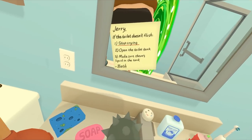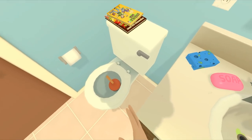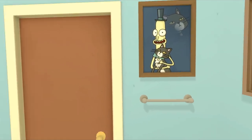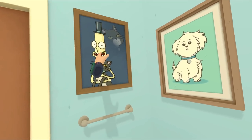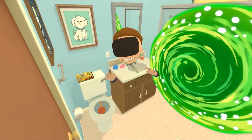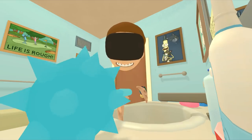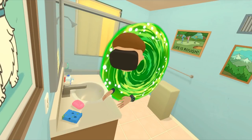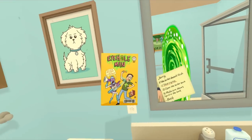'Jerry, if the toilet doesn't flush, stop crying — open the toilet tank, make sure there's liquid in the tank.' Let's just do that. It's cleaning the thing — there's Snuffles, there's Mr. Meeseeks trying to teach Jerry. By the way I've figured out the camera controls — hello, where's the other one? Oh there. Hmm, so that ain't working. It did say we have to check — what do we have here? Eye Hole Man!